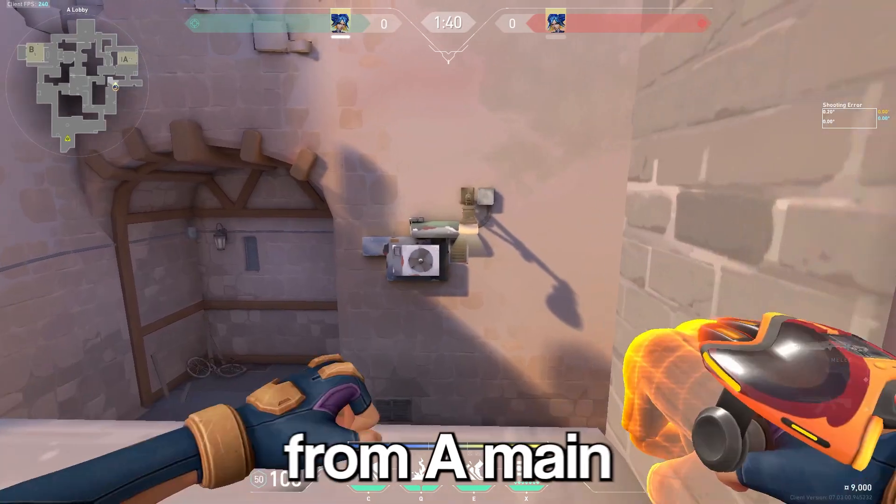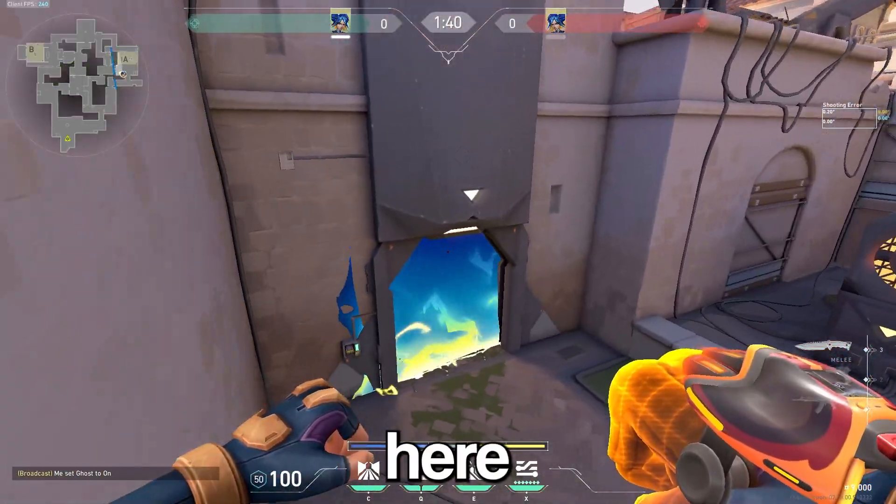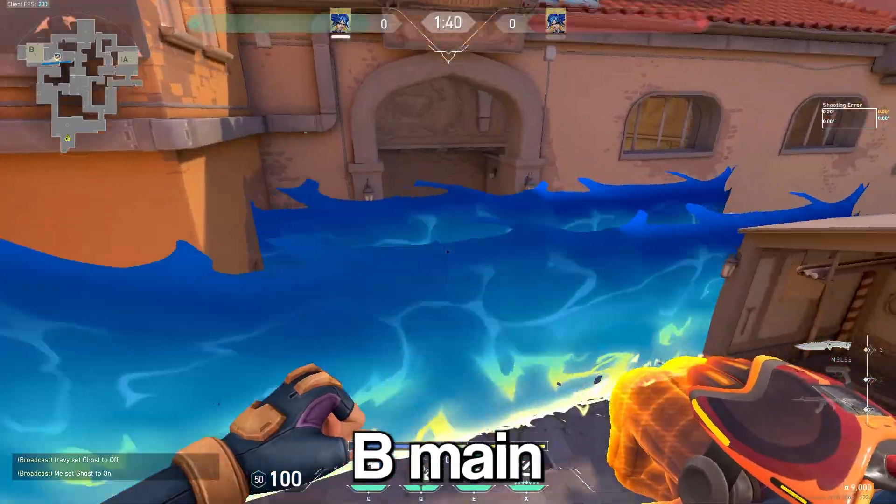You can do this actually from A main. All you have to do is aim your crosshair above the A main wall that would be blocking it, and this same concept works anywhere on any map, like through market to smoke B main on Ascent.